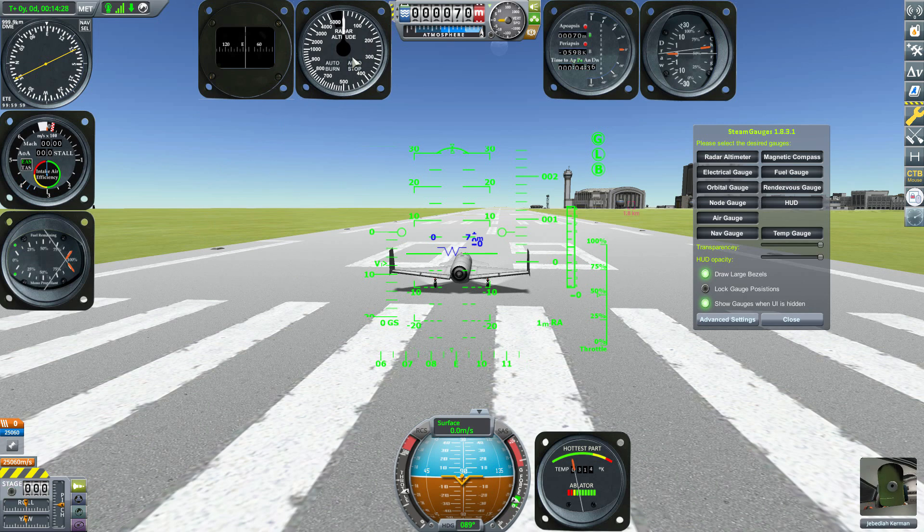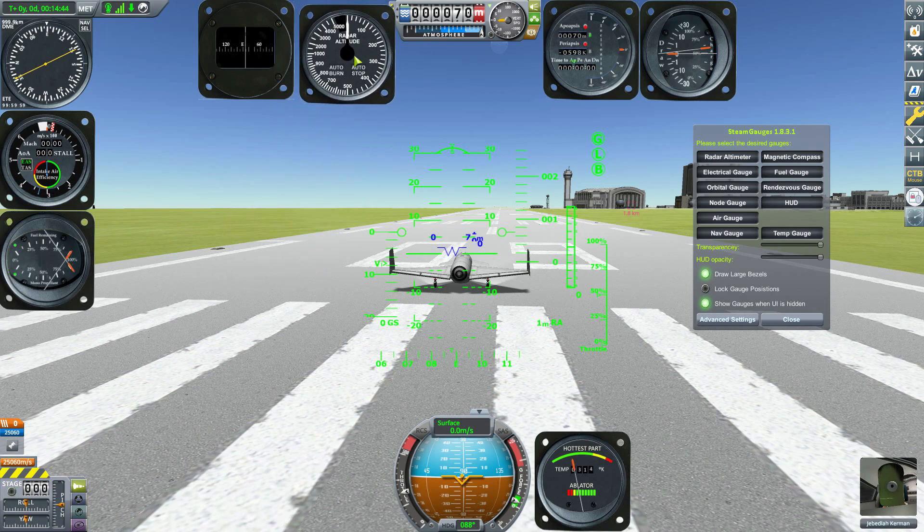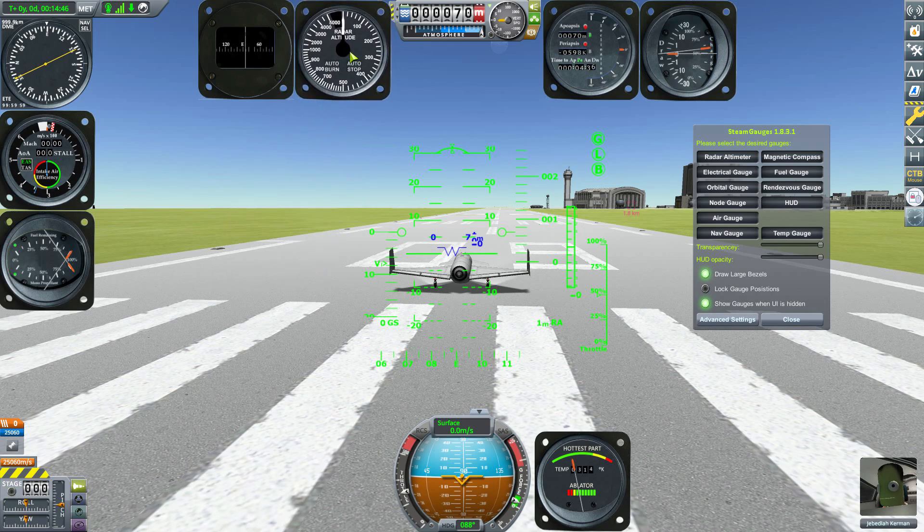It's worth mentioning that wherever you place the HUD or the gauges, it's a global setting — that position will always be maintained whenever you switch between crafts. So once you have your gauges in a layout you enjoy, you won't have to set it ever again. The downside is if you want a different setup between different ships, you'll have to manually move things.